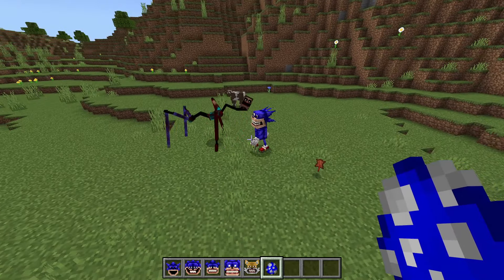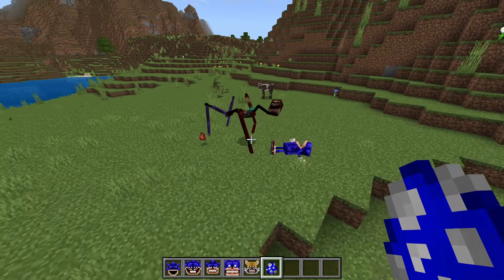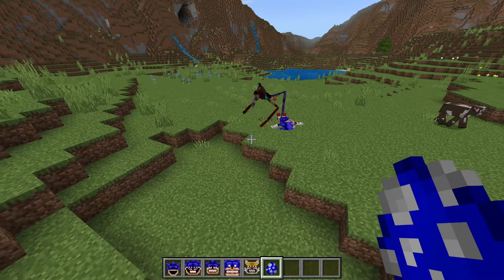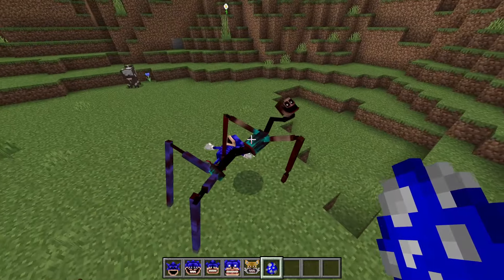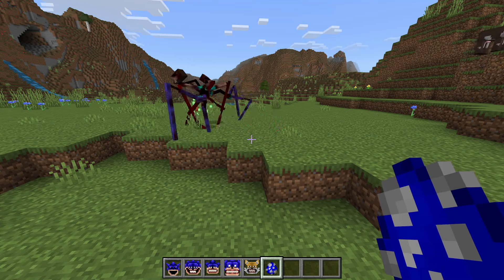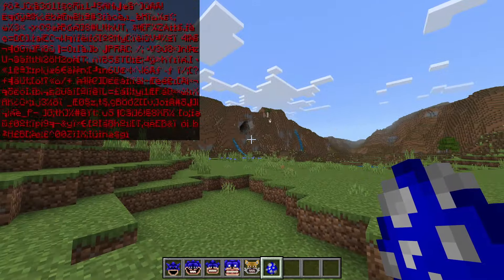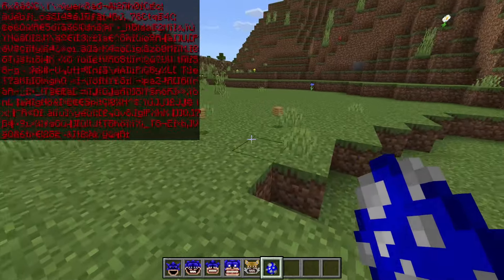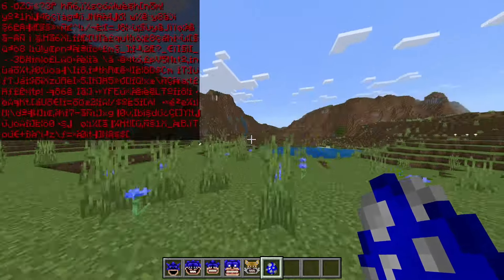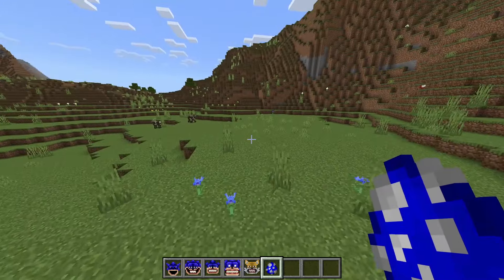Oh my gosh, wait — why is this fight low-key kind of close? Did the Mimicker actually win? This is a terrifying design, by the way. They're fighting each other — whoops, I didn't mean for that! Why do they drop wooden planks? And when does this glitchy text disappear?